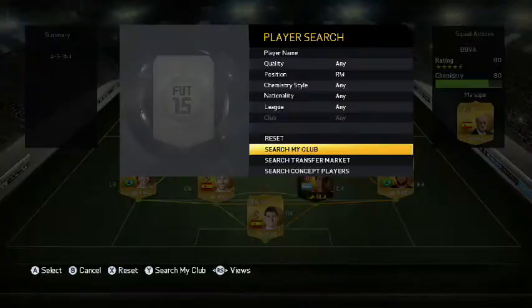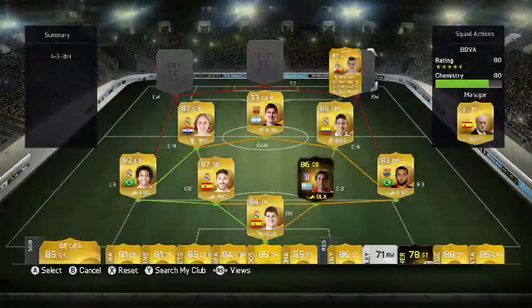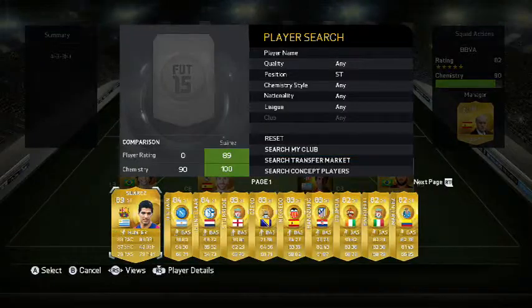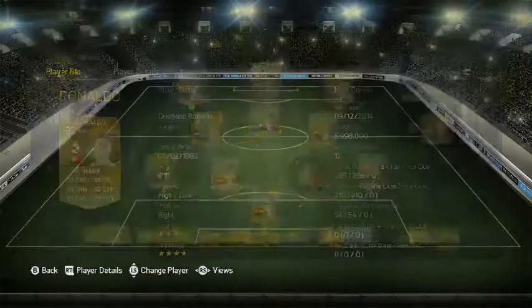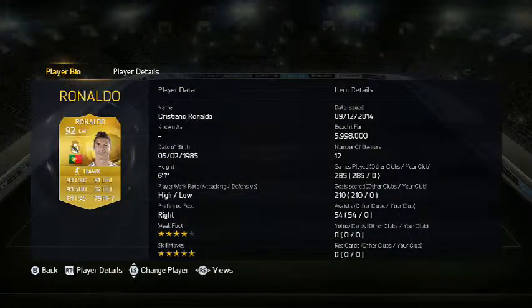Let's start with the right. We have Gareth Bale. Up front we have Luis Suarez. And then, you guessed it, we have Ronaldo on the left. Look at that card — 93 pace, 91 dribbling, 93 shooting. 32 defending, 81 passing, and some solid physical.